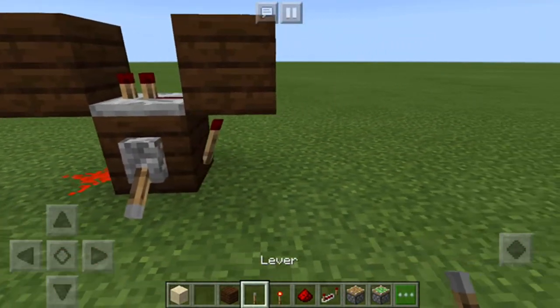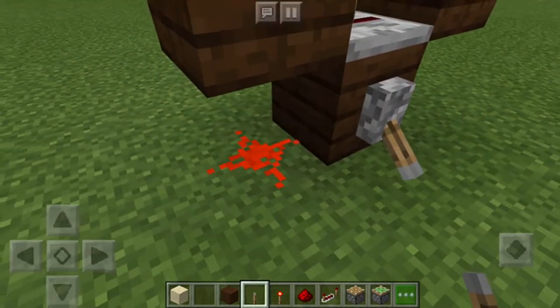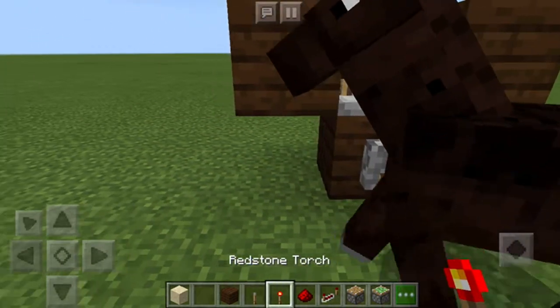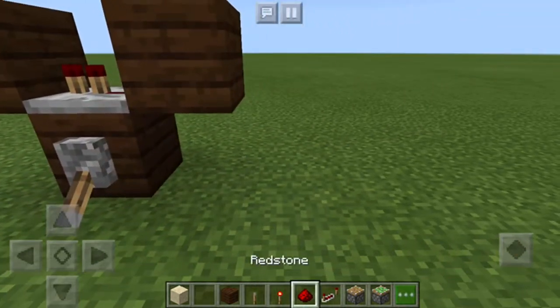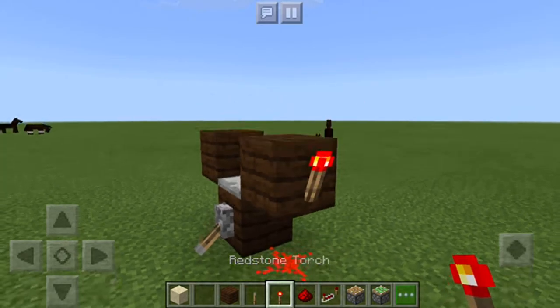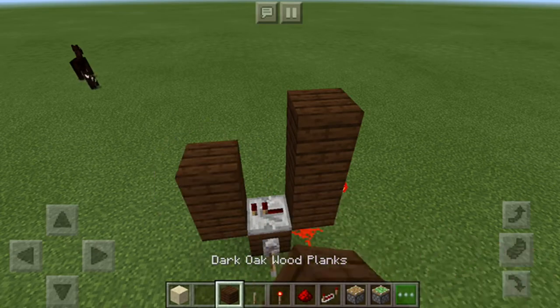Place your lever — you don't want that going. Since I'm doing it this way, this needs to be the other way around. Then you need to place a redstone torch there. You need to place one, two, three, and one, two.